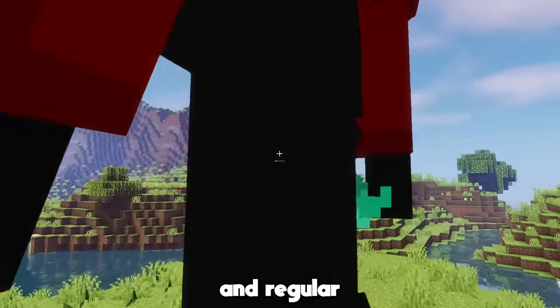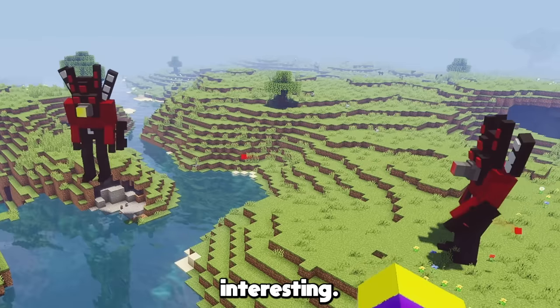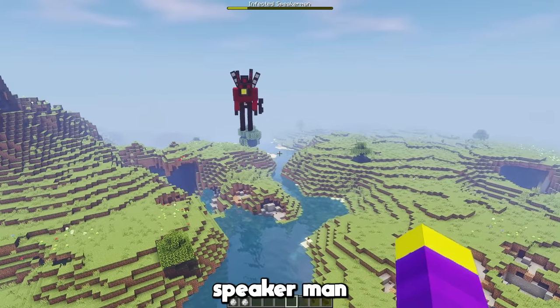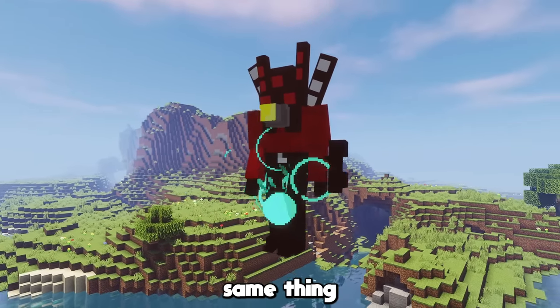One difference between the infected and regular speaker man is that the infected one can fly. I don't know if he's supposed to be able to do that, but it definitely makes their fight more interesting. Their fight also makes no sense because there can't be two Titan Speaker Men at once. The infected speaker man is way too OP because he can fly. I'm going to give the infected speaker man a 9 out of 10 as well, because they're basically the same thing.